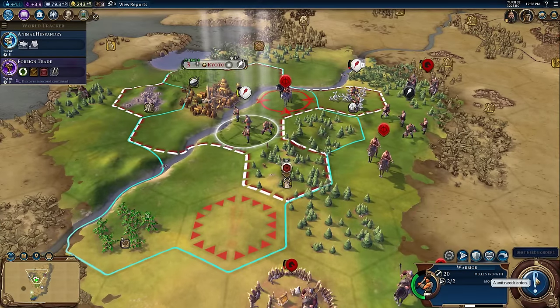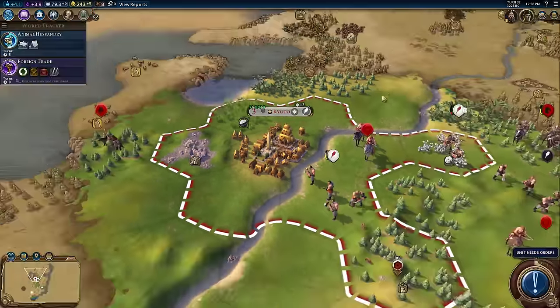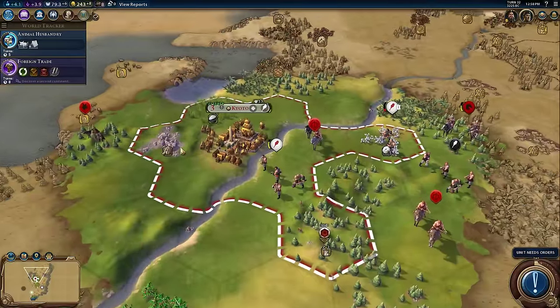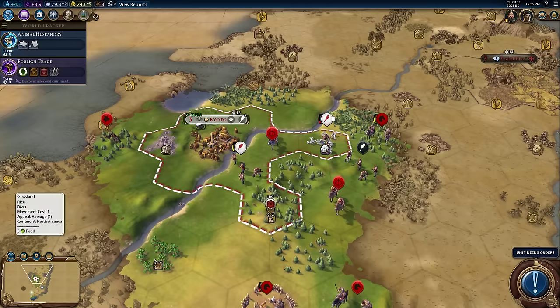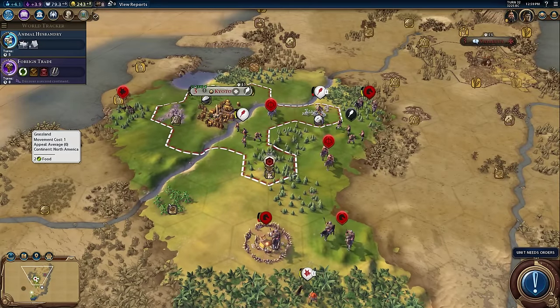Right-clicking the action panel will instantly end the turn even when production, research, or unit moves haven't been decided. The mod also removes production and worker recommendations, so you won't get tips about what to build — which is fine since the builder lens covers that. This mod also seems to incorporate a better trade screen directly, with new yield and destination filtering options, so I probably don't need to run the separate Better Trade Screen mod alongside it.